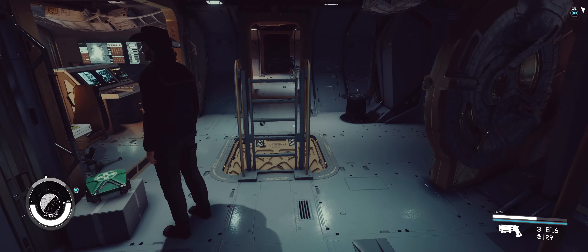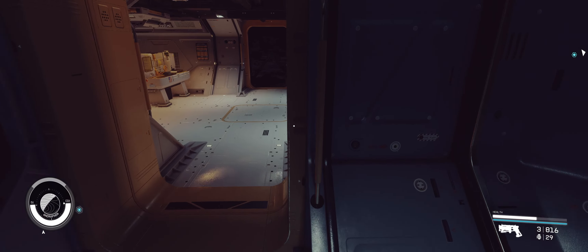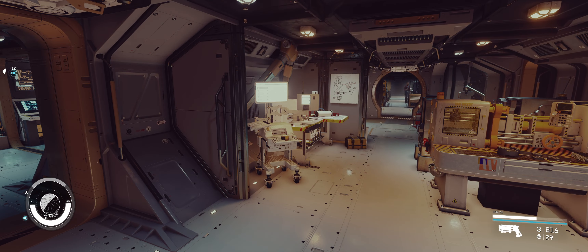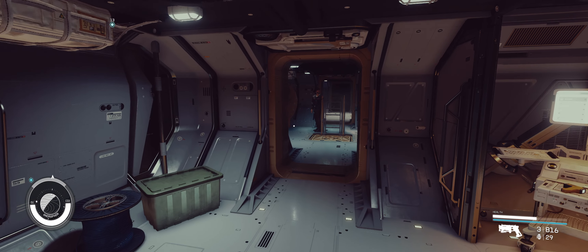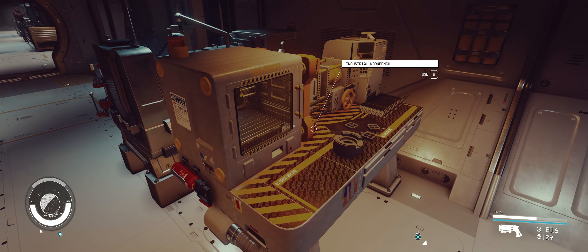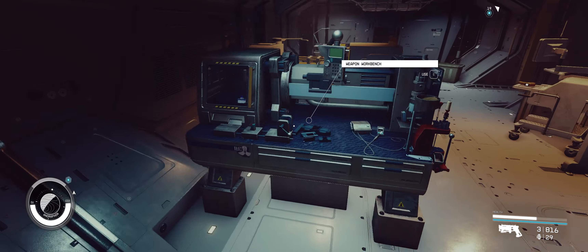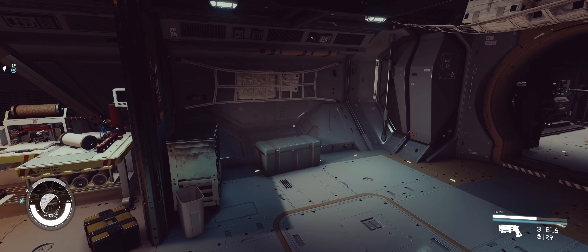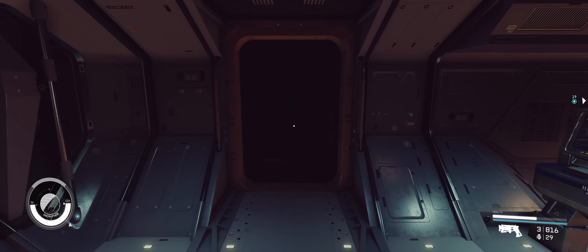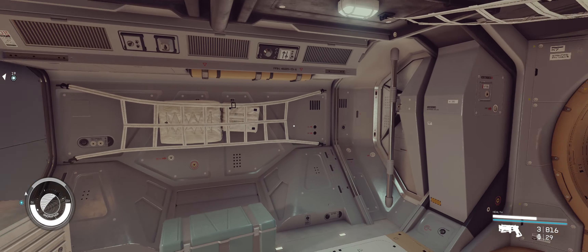Going back to the middle of the ship — there's the command console going to the bridge. Over here is the workshop area: I've got a research lab, an industrial workbench, a spacesuit workbench, and a weapon workbench. There are windows looking out at those giant lasers.